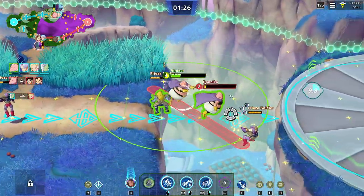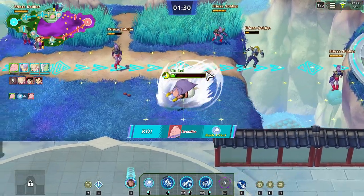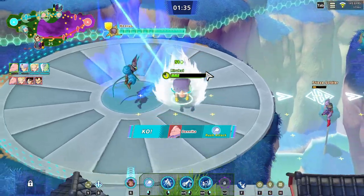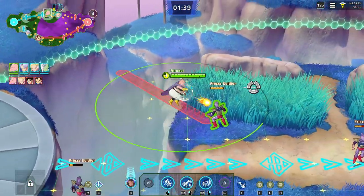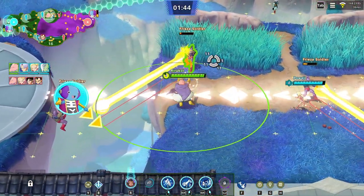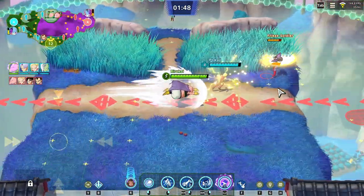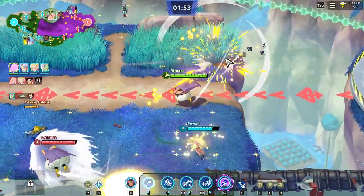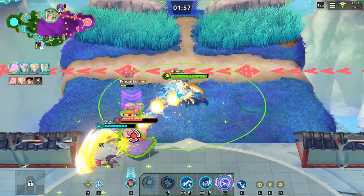When you start the game, getting to level five is the most immediate thing you need to do. Defeating the Grand Kai in the middle — between the two routes — is key. He'll be at the top or bottom depending on your lane, and killing him gives you a fat stack of bonus EXP. If your team is first to do that, you can pretty much steamroll the other team in the early game.